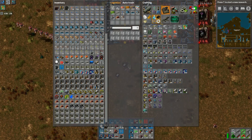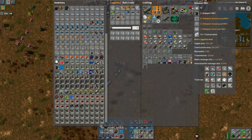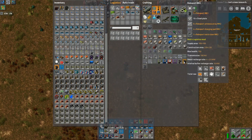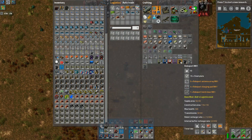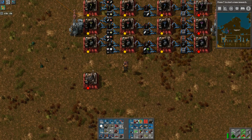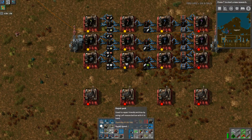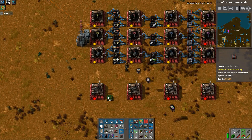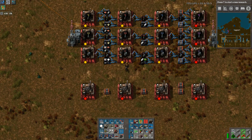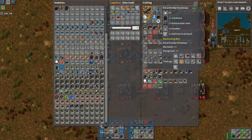So what do we need for robo ports? You need basic plates - we got iron, steel, and titanium, and then three components and the big guy. So two, three, four. We're going to have this and this and then this... and of course we're out of the damn things.